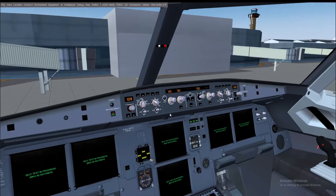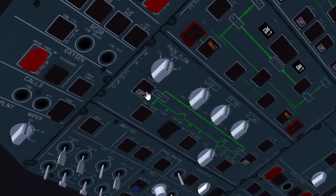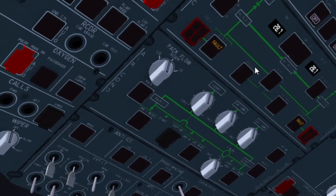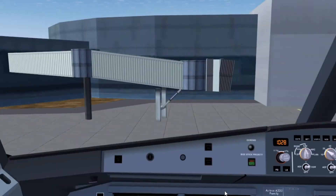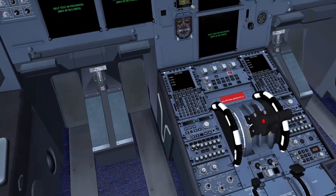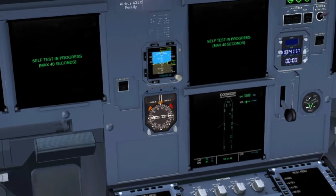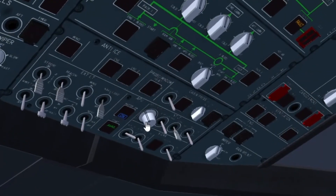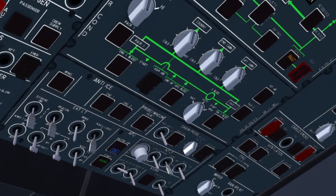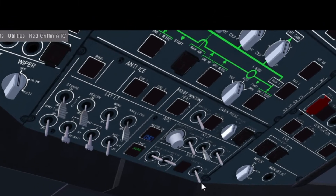Now that we have that, we can turn on the packs. Turn on the fuel pumps. There's some lighting in here — set your pedestal and overhead display. No smoking sign can be turned on — we don't want anybody smoking.